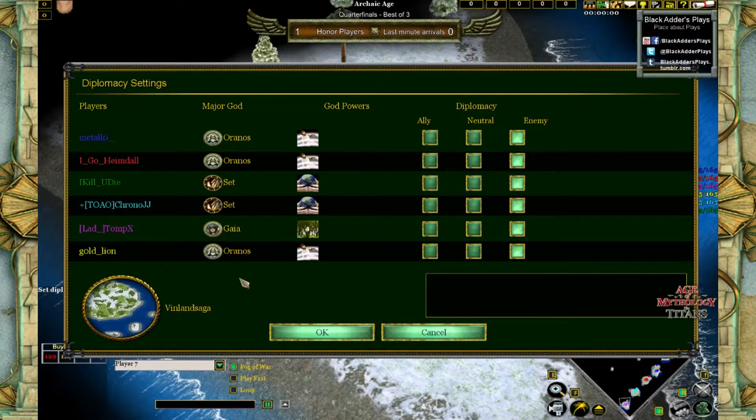For the teams, we're seeing a bit of a switch for Last Minute Arrivals and also for the opponents. Last Minute Arrivals are switching in Chrono JJ instead of Materials. Topics is switching into Gaia from Oranos, and Heimdall is switching into Oranos from Loki. Set can make some nice shenanigans with the shifting sents on this map. For the opponents, Metallo is switching into Oranos from Zeus, Illudai is switching into Set, and God Lion is replacing Sensu — also sticking with Oranos. So basically double Atlantean plus Greek plus Greek plus Eggy on both sides.